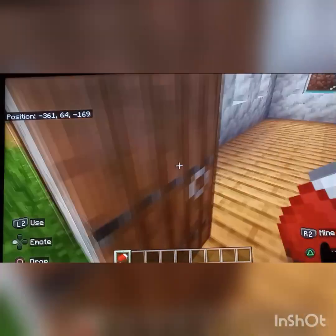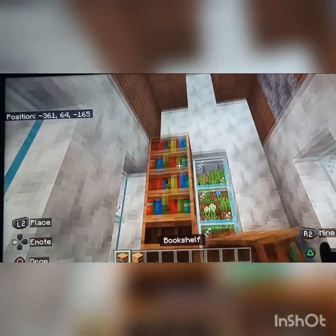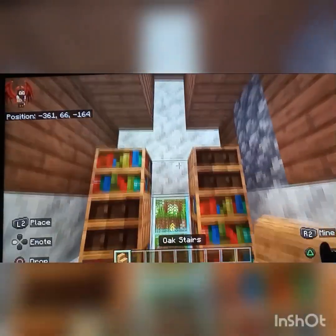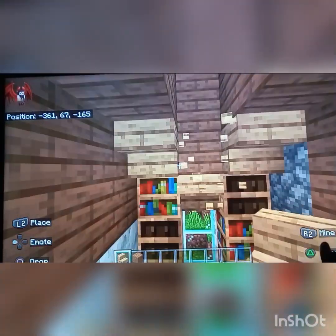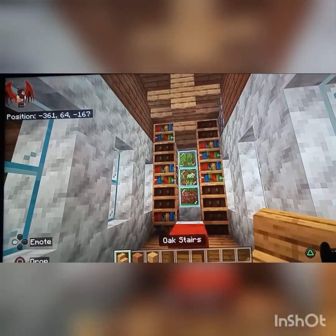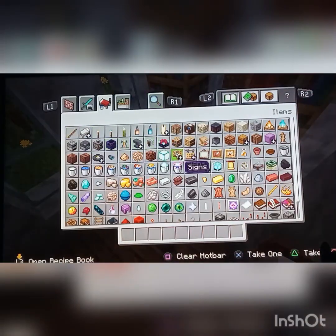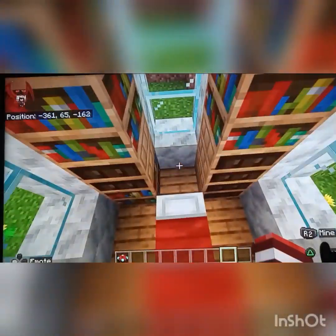Starting with the witch's house. I feel like she needs a bed. Let's do some bookshelves, let's do that, and then let's have a filler block. Maybe like that. And now let's add a trapdoor at the end, so now she has a nice bed. And then since she's a witch, let's add — I don't know, I think that might look cool.